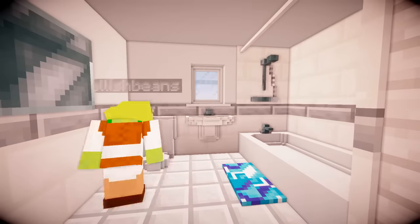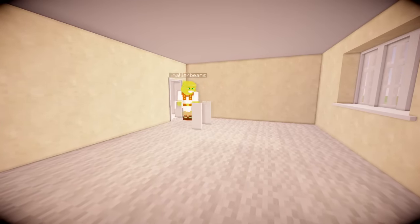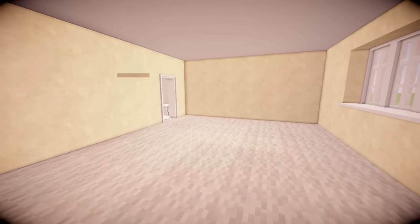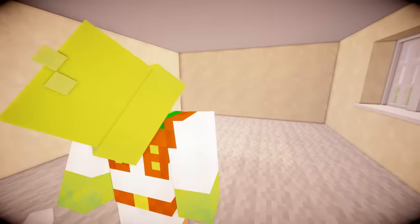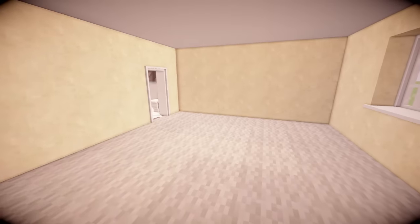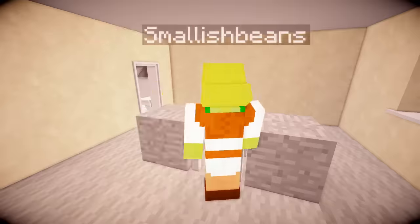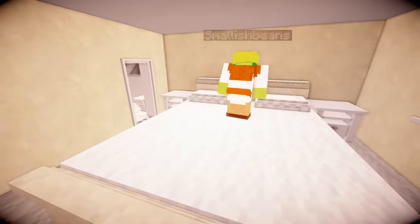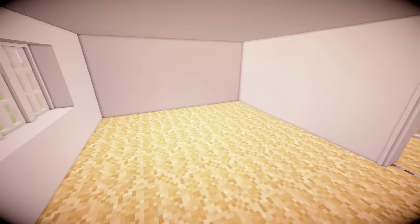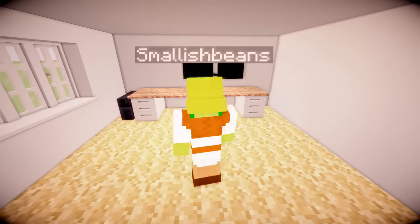And that was the main bathroom - it's gone past really quickly, but I'm sure you'll see it all in more detail as we go through the house with Lizzie later. Moving on to the final two rooms: we've got our main bedroom, which has got an ensuite bathroom, and then we also have Lizzie's office. Now, Lizzie's office I didn't do a very good job of, unfortunately. Our bed I made out of sandstone - it's nothing like that colour in real life, I could not find the colour.